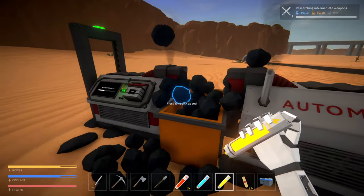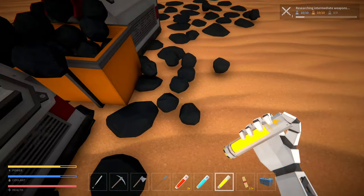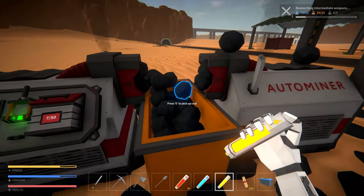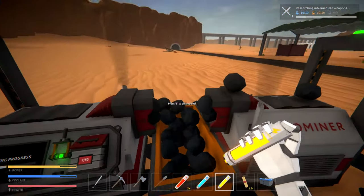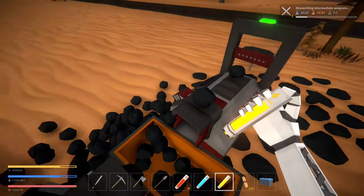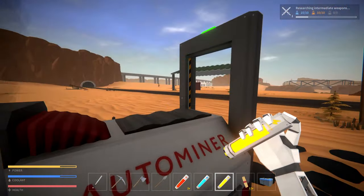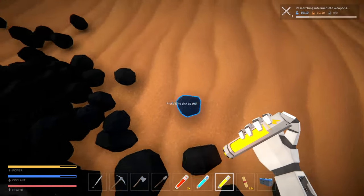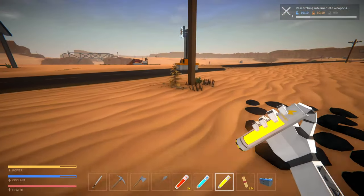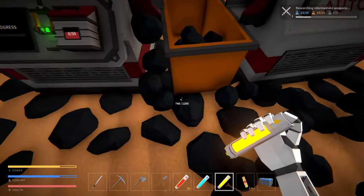At some point I need to program this to turn off when it's full, so this overflow doesn't happen. But until then we're just gonna keep dumping it out - no point stopping it because it takes so long to build up. When we need a lot we can just run around and pick it all up off the ground. That research is so slow - we might have to build a second research station.